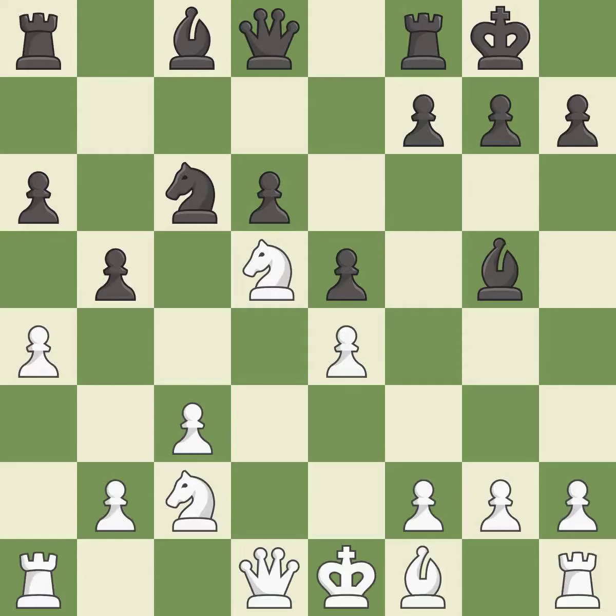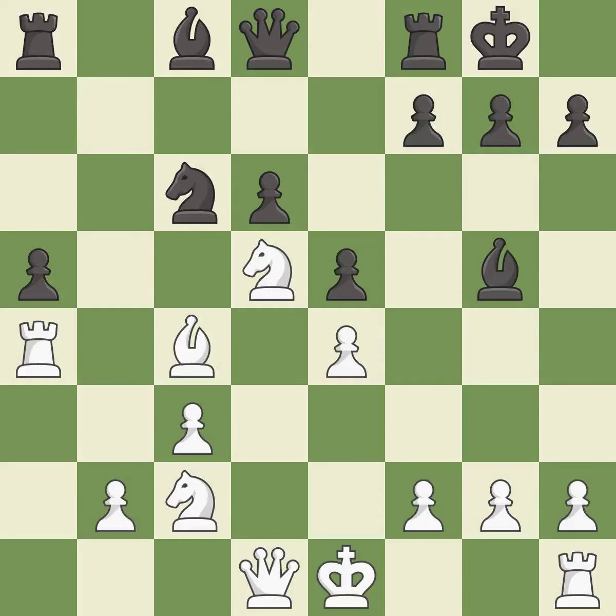A4 takes space on the queenside and attacks the b5-pawn. This is an equal trade — takes back. This activates a bishop by developing it off its starting square, and this develops a rook off its starting square, getting it into the action.